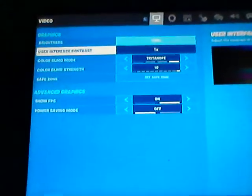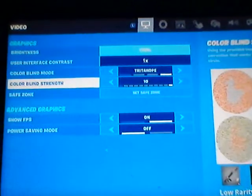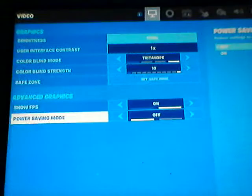The brightness is all the way up. User Interface Contrast 1. Colorblind Mode — go to the last one. Colorblind Strength 10. Short, yes. On, passing mode.